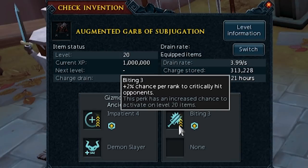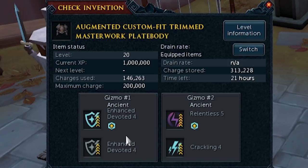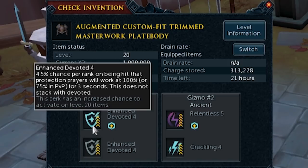Biting gives 6% more crit chance — a lot of extra DPS from just one perk. Enhanced Devoted is another example, saving a ton of food by proccing your Devotion ability and reducing damage taken. There are many more perks beyond these, but they're great examples of passive things that can really increase your damage without coming directly from PvM.